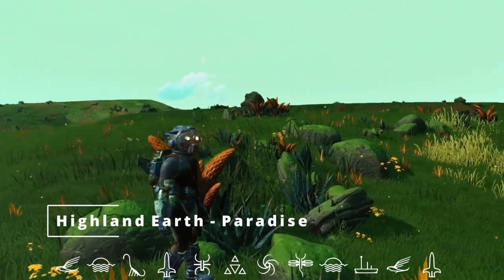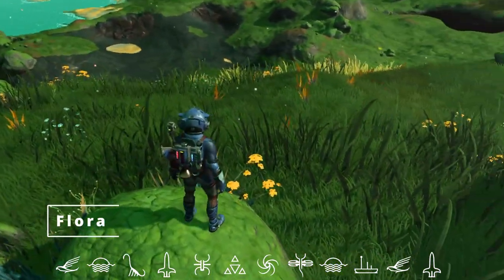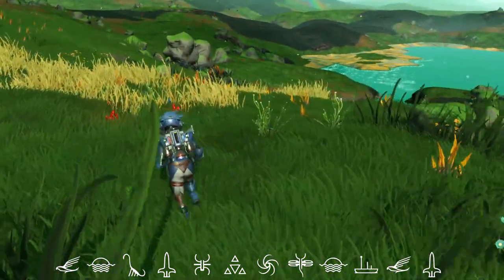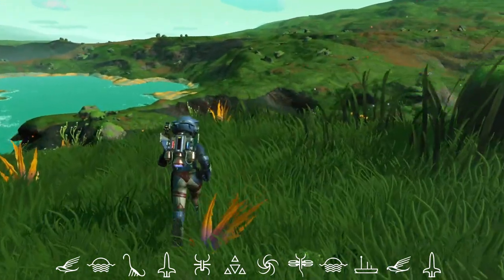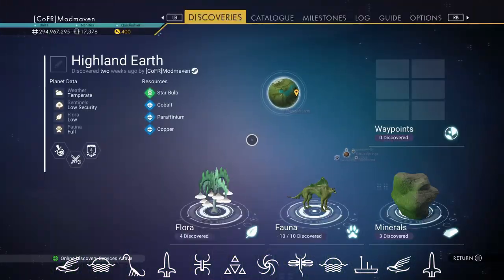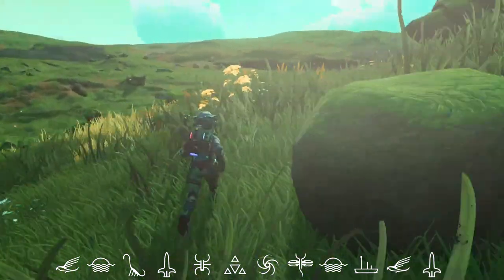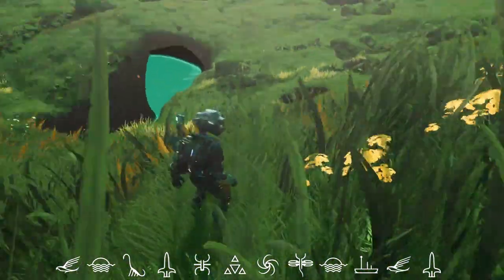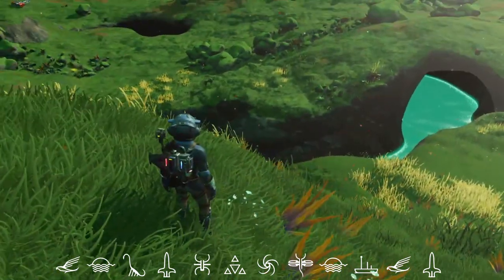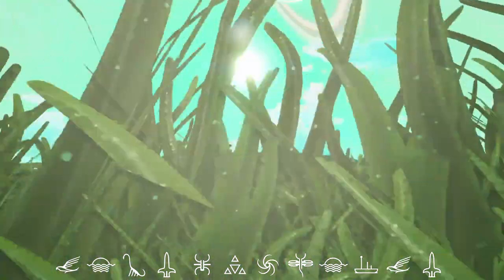Here we are on our highland Earth planet. We have lovely green grass in a meadow feel, nice flowers, meadow grasses in different shades of green and yellow. Down below there's lovely blue water — this planet has more water through its equator. Resources include cobalt, which is nice to flip. The topography features cave structures, and the sky is a lighter bluish-green rather than a dark blue.